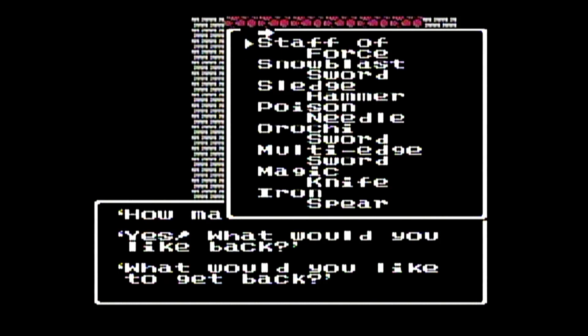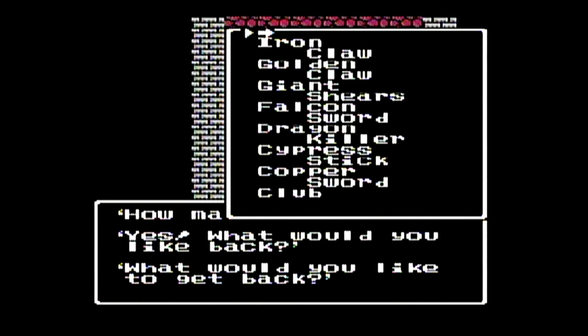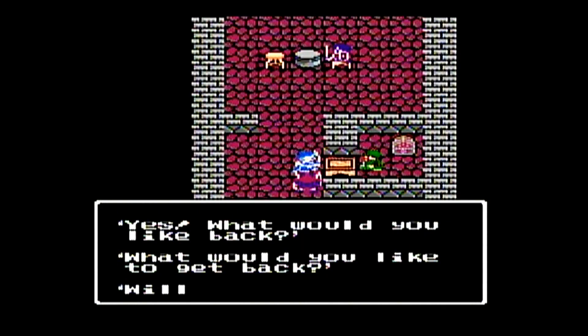Snow Blast Sword is also one you can only get from enemy drops. We still have our Golden Claw — could give Sadie some better attack power, but then of course we'd have all those random encounters.